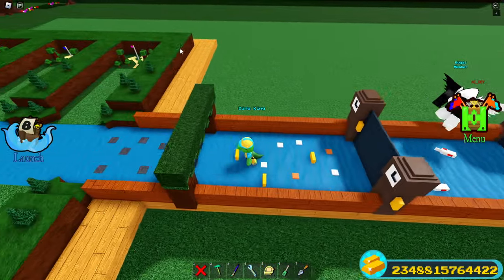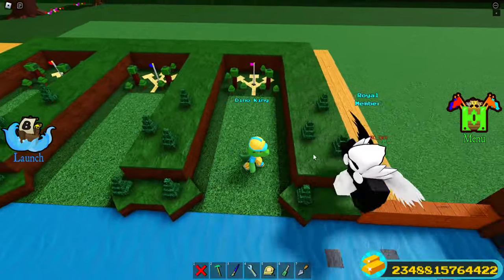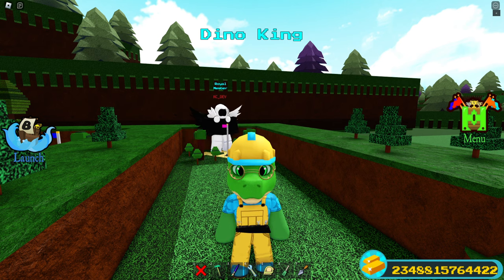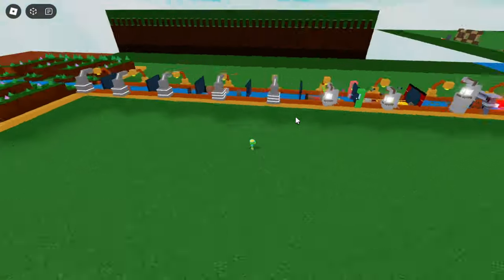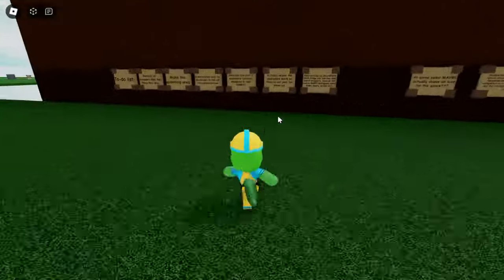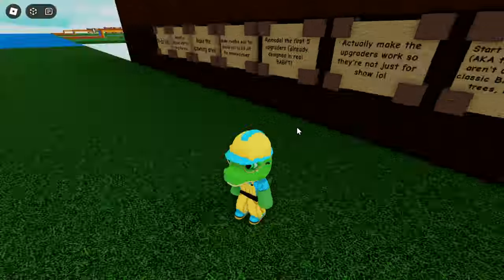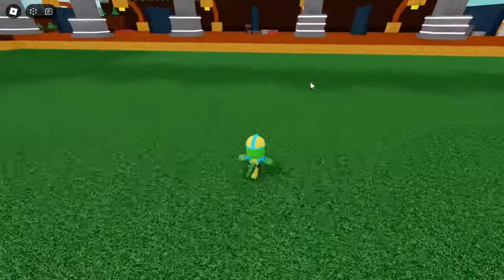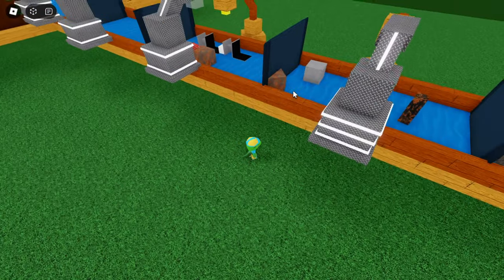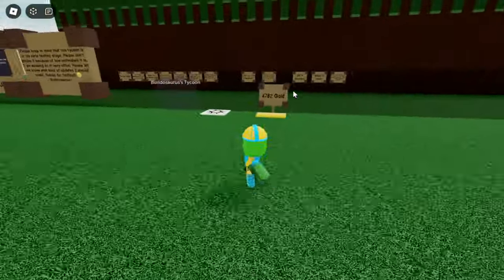The blocks will go through the upgraders and every time they hit one they will become slightly more valuable — that's how upgraders work in tycoons. I still have to actually make the upgraders work, because right now there's no script in the upgraders so they don't actually do anything. They don't make the blocks more valuable. I need to fix that.